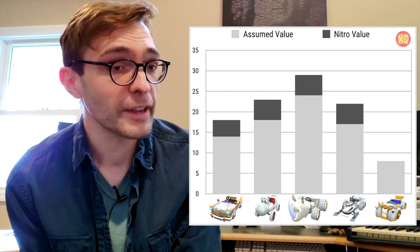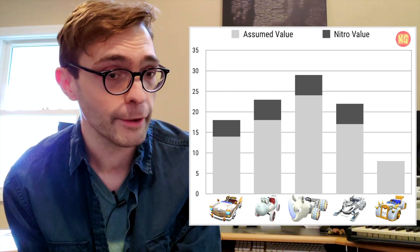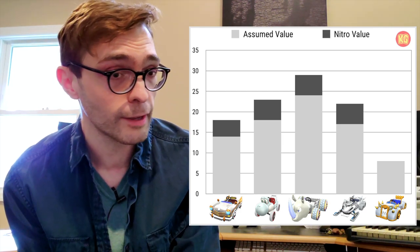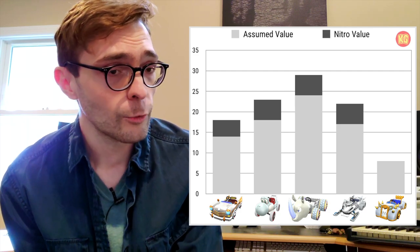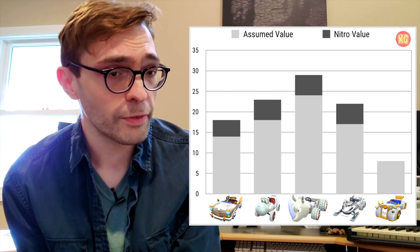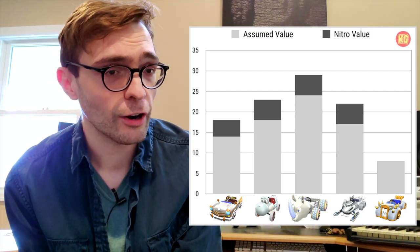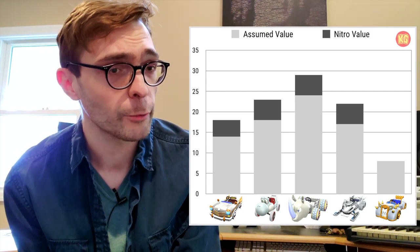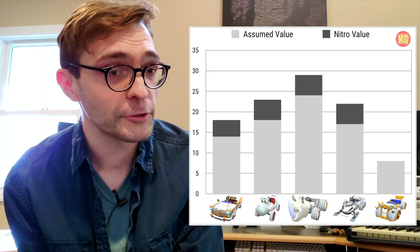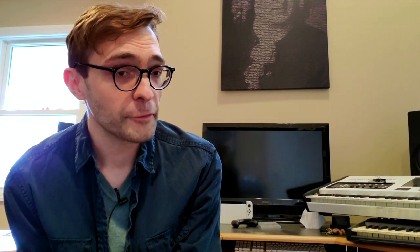Last but not least we have the initial value of the White Cruiser, and it starts off very good because it has eight courses of value, all of which are assumed value — a wonderful start to this cart. We'll be taking a deeper look at what those courses entail, the metagame relevance of this cart, and the projections. We're going to be looking at a few analogues in order to find out just what the fully realized expectations for this cart are.